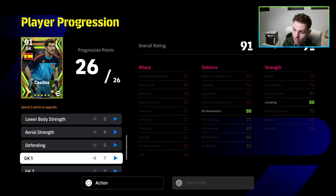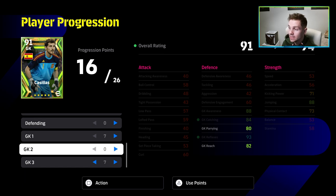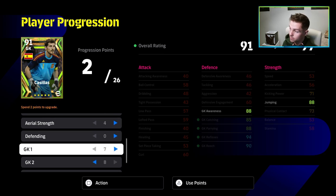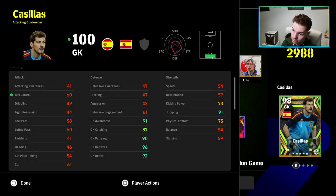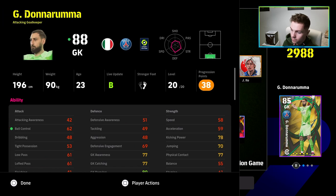From there, I'm going to train up his reflexes, which will automatically bring up his goalkeeper catching and everything tied to that. I'd probably go at least 95 with reflexes, and then put the rest of his stats into parrying — maybe 88. Casillas is a good one because you can't really train him wrong. He's going to end up with 91 awareness, 91 jumping, 90 parrying, 96 reflexes, and 92 goalkeeper reach — 100 overall within that system.